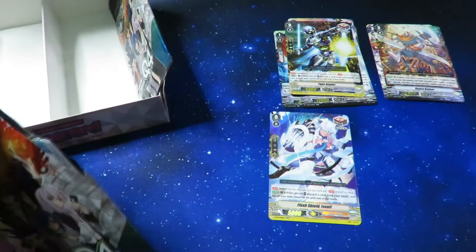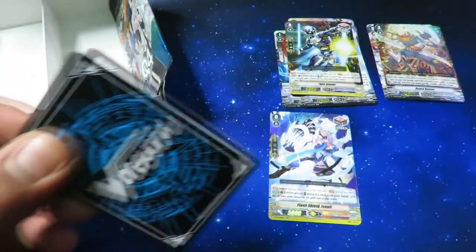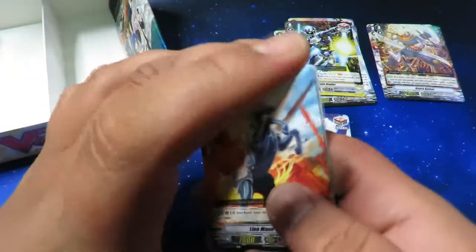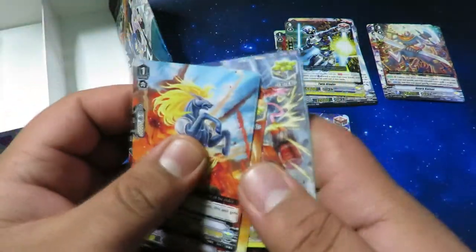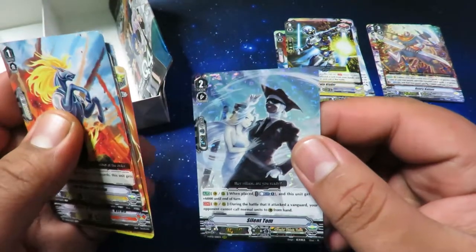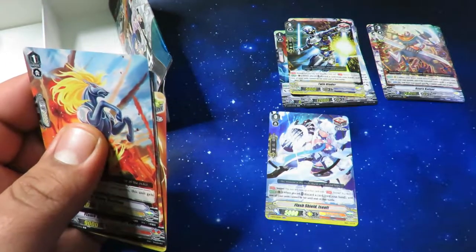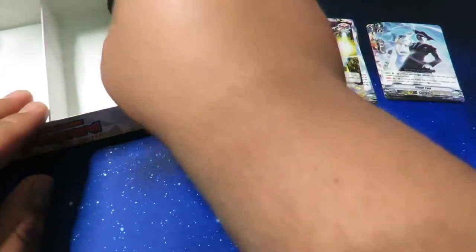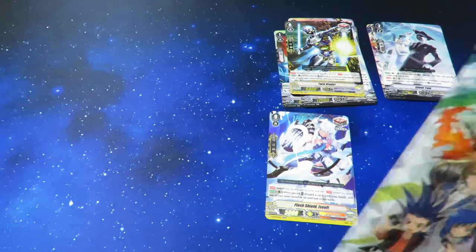So there are two triples, meaning one of these two packs is going to be a Vanguard rare. Hopefully it's the one I need. We got a Pongal and Silent Tom — triple rare! So that means our last pack of the box is going to be our Vanguard rare.